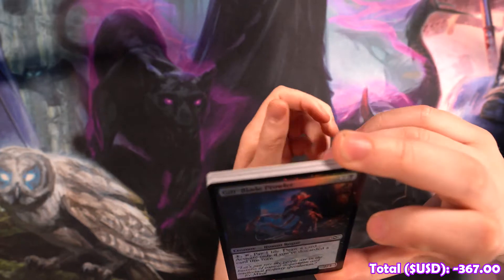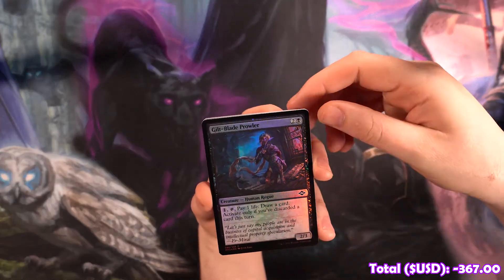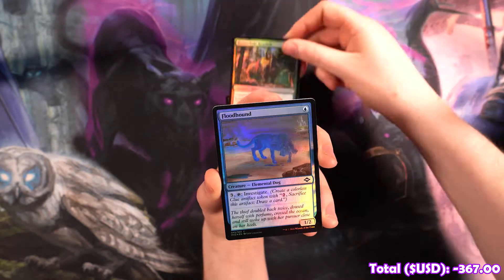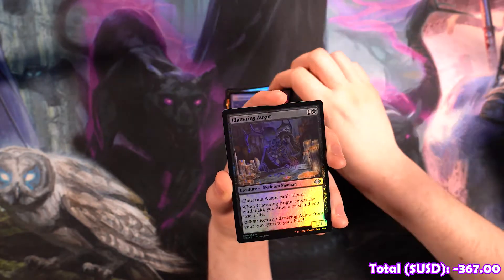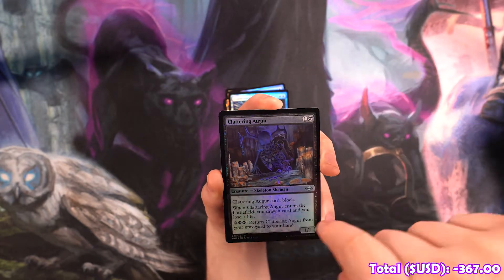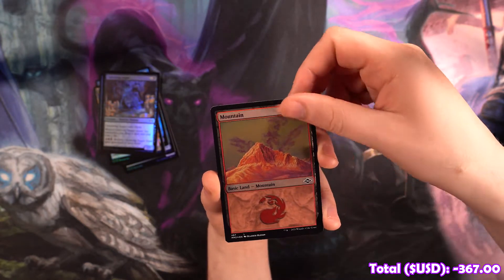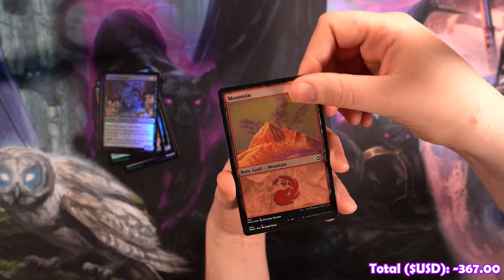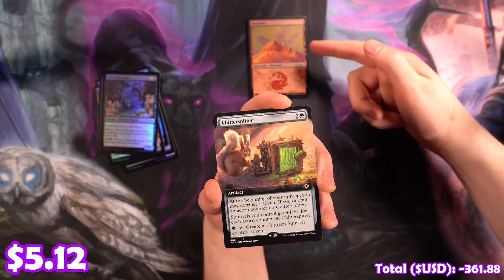Guilt Blade Prowler — this guy looks kind of cool. Tap, pay one, draw a card. That's pretty good, but it's got a thing. Yeah, he sucks. Bannerhide Crew Shock, Floodhound, Storm God's Oracle, a beautiful Counterspell, Shattering Augur — that's kind of cool art, maybe it's the horns of the dude off the cover. We've got a beautiful etched Mountain. I basically am in love with all these lands, they look amazing, I can't stop talking about them.